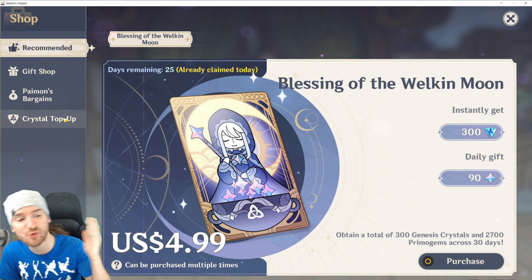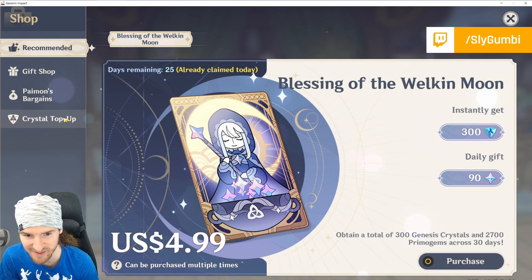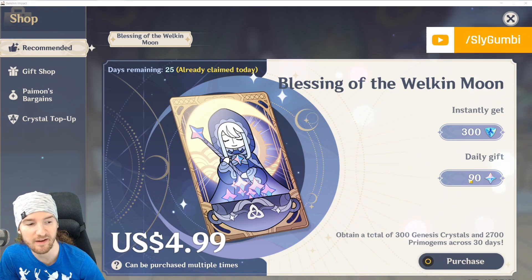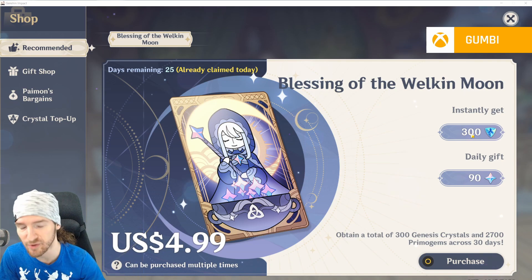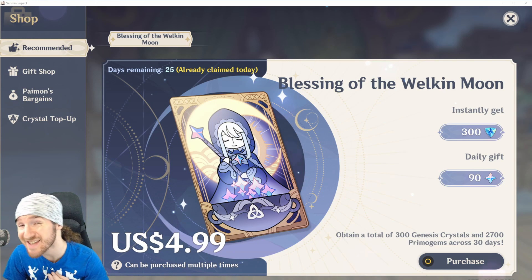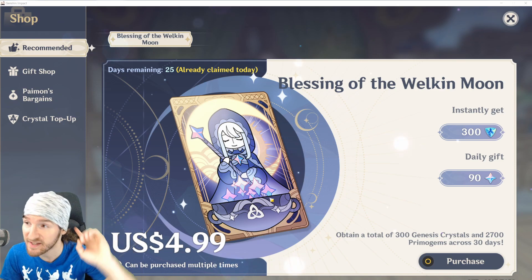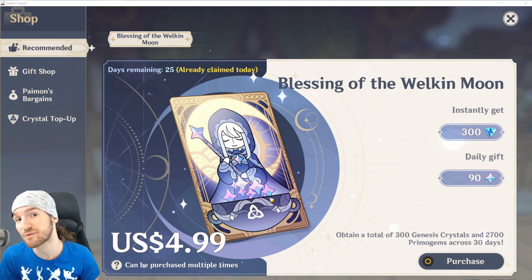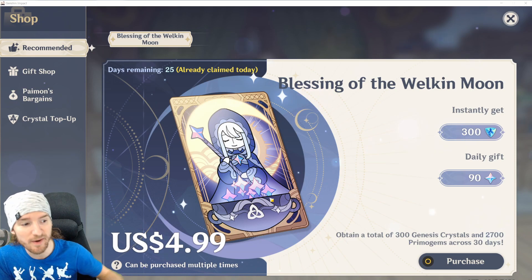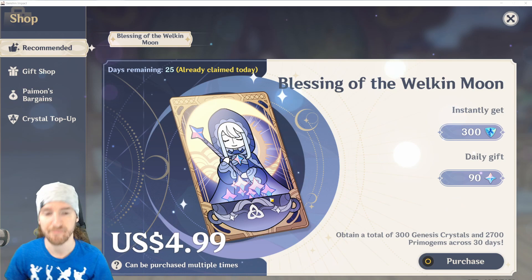This isn't for free-to-play players, but if you've dropped — and I highly recommend this, it's a free game — if you can find $5 in your couch cushions, I highly recommend getting Blessing of the Welkin Moon. This ultimately results in 2,700 Primogems, and then 300 more which you convert to Primogems — that's 3,000 Primogems total. That's 18.75 wishes. Five bucks for 13 days. The catch: it doesn't stack. So if you don't log in for five days, you've missed those five days — you have to log in every day. So while you're logging in every day, you might as well be doing some of the things I told you about. And if you don't have time, remember: Condensed Resin.